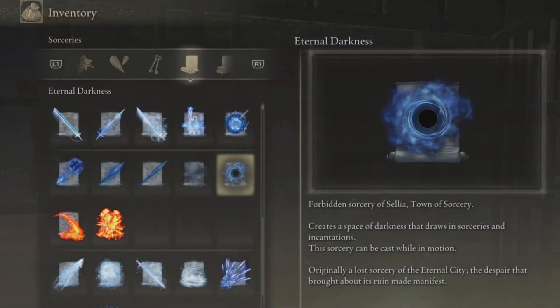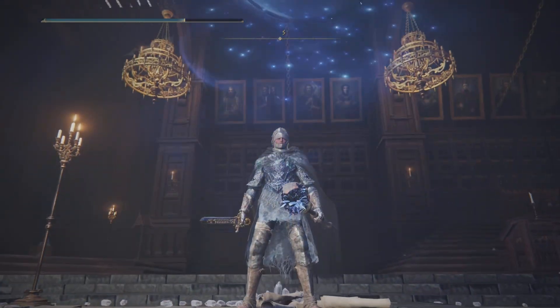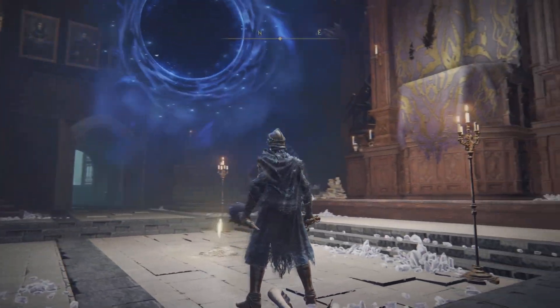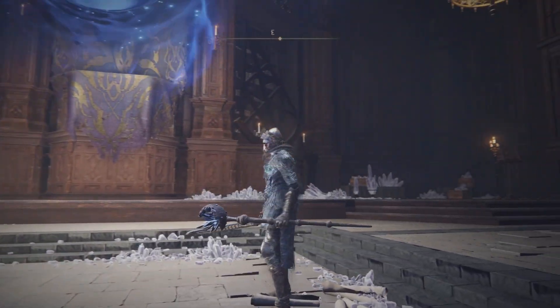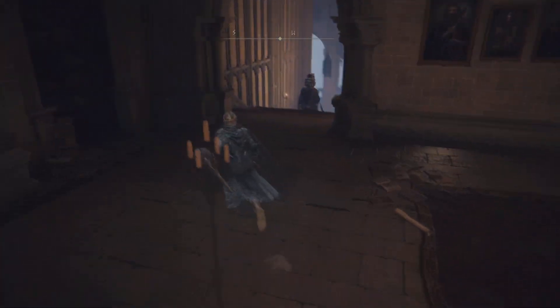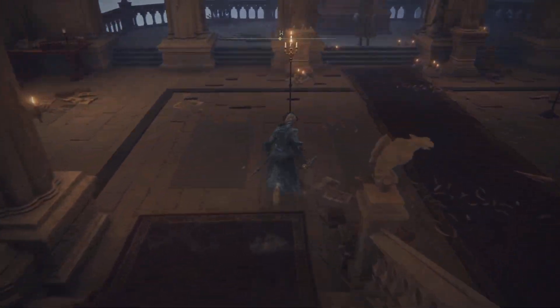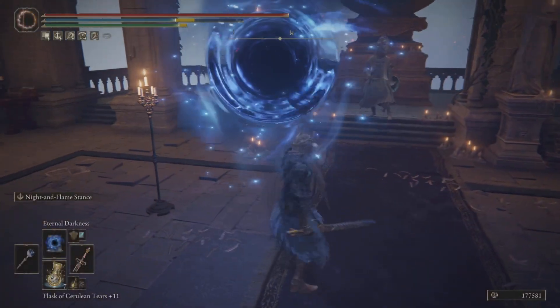So let's have a look at this. It's a forbidden sorcery of the Sellia Tale of Sorcery and you can cast this while in motion. So that's exactly what we're going to do right here at the lovely School of Magic, because there's a lot of sorcery going on in here. So what we're going to do is head right over here, get these guys to start firing off magic at us, and we're going to see how good it absolutely is — and it's a good one.